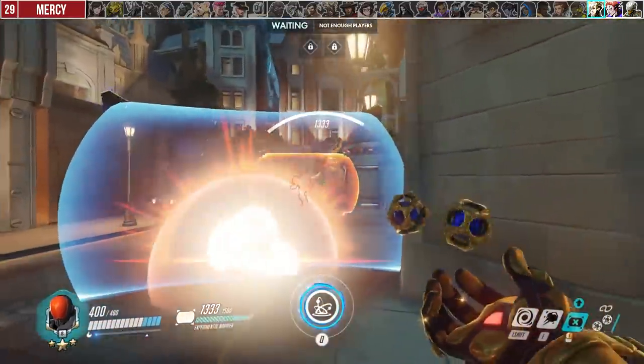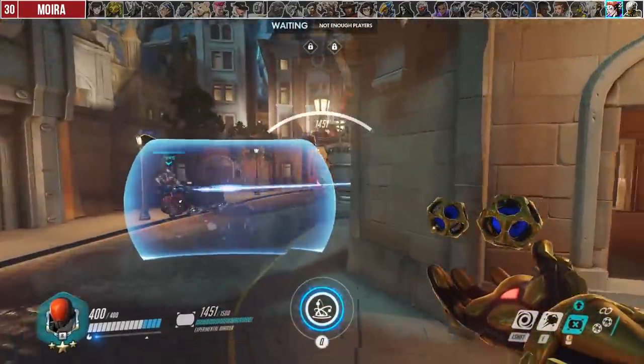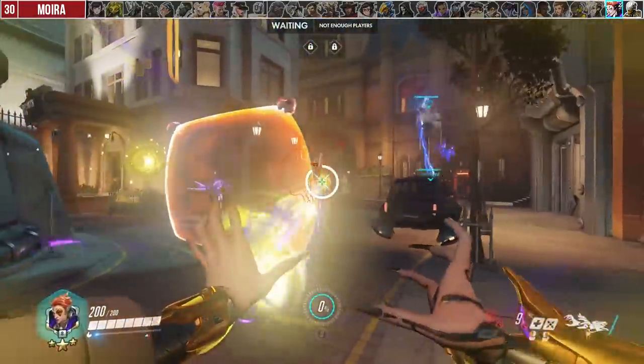It's relatively hard to hit Mercy with Rock as she's zooming across the map, so you're best off saving it for when she stops to use Resurrection. If Moira has Coalescence, save Accretion to cancel it. Her ult is one of the best abilities in the current meta, and cancelling it can turn the tide of battle.